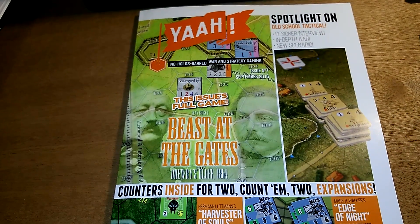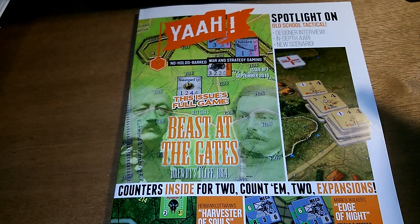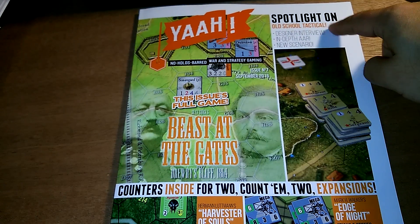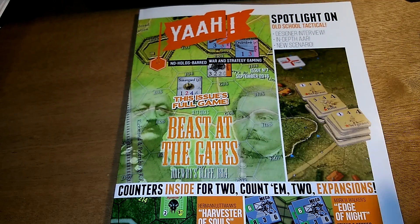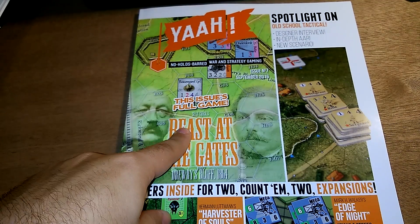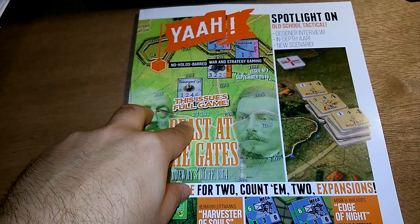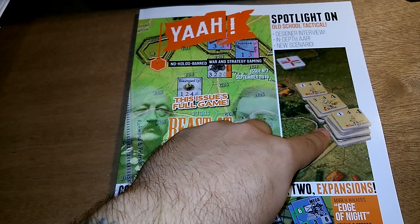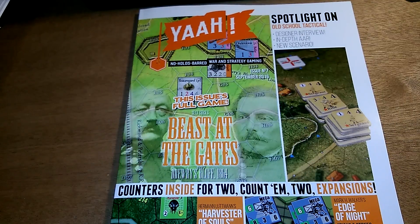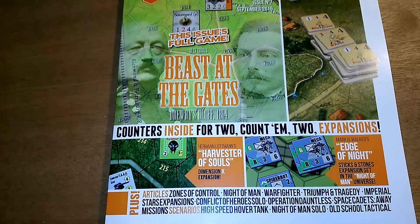Just looking at the cover, there's lots of good stuff in here. There's some stuff for Old School Tactical, a designer interview, an in-depth AAR, and a new scenario that comes with a game — looks like a Civil War game. And there are counters inside for two games.